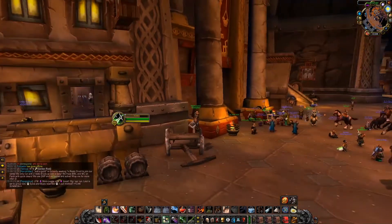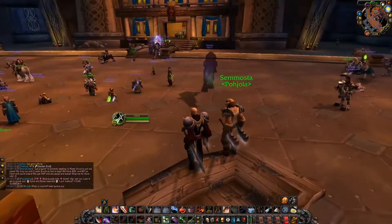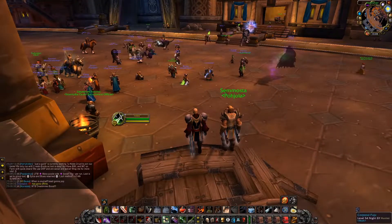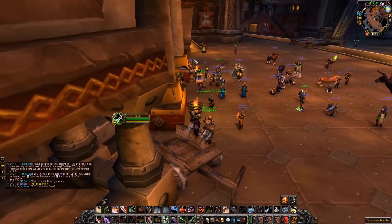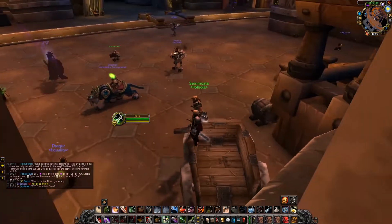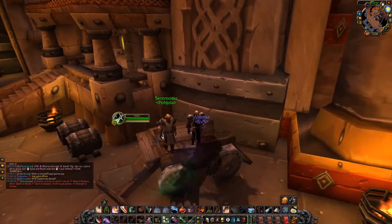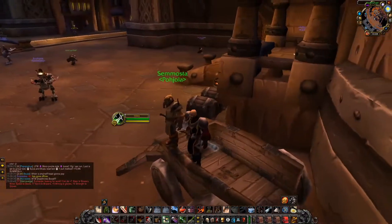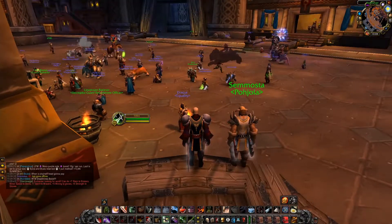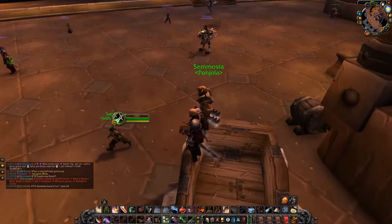The number two best AFK spot in Ironforge: the wagon located next to the bank. It's got a really good aerial view of the trade district, you can see roleplay going on sometimes in the middle, you can see the neckbeards on the mailbox. It's a really good entry-level spot — you don't have to be a high level to stand here, you don't have to have a lot of gear either. Highly recommended.